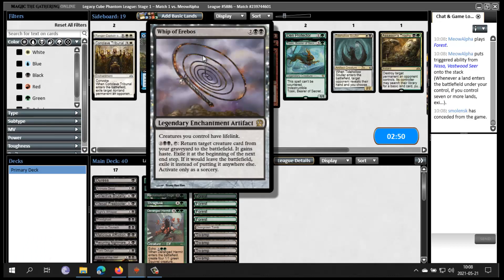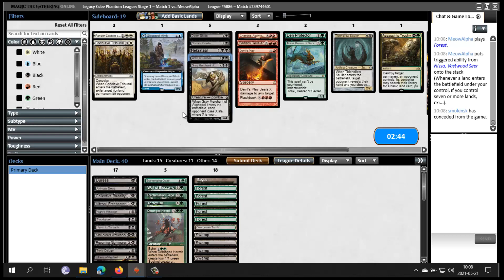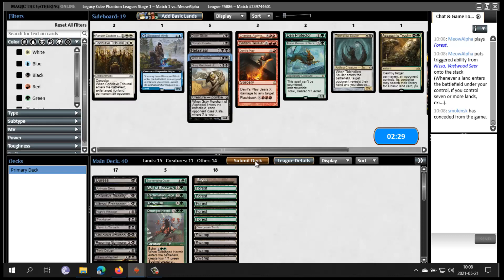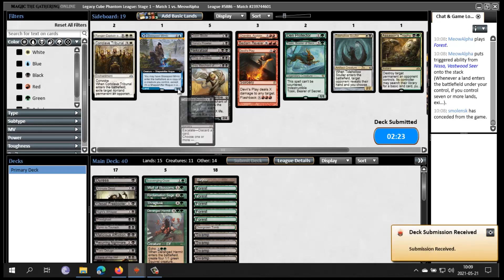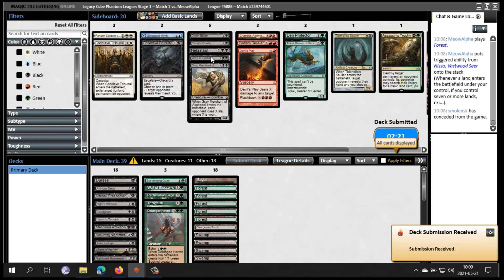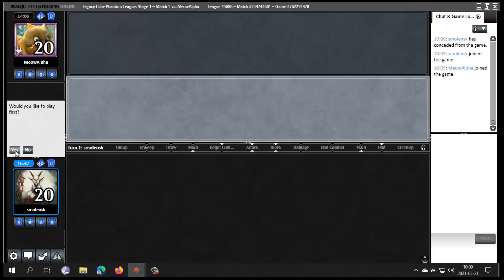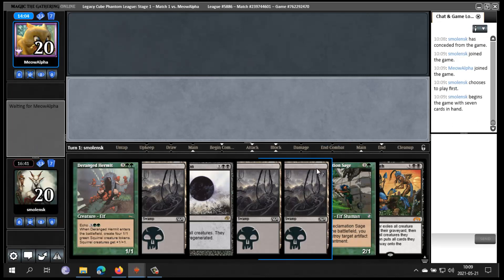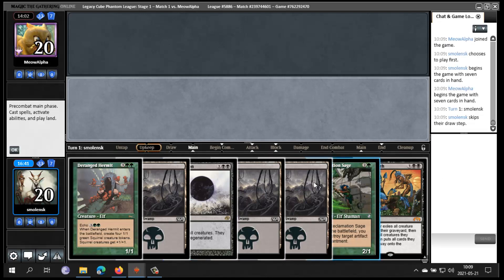Maybe Whip could be good. I'm conceding that game. I didn't have any creatures in my graveyard even. I don't like Assassin's Trophy. Maybe Collected Brutality is bad. It's too late now. I guess I keep — this has a lot of potential. I'm lacking green but it has a lot of the cards I want, like Sweepers and Wreck Sage.